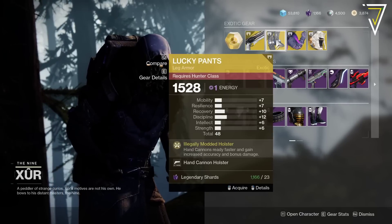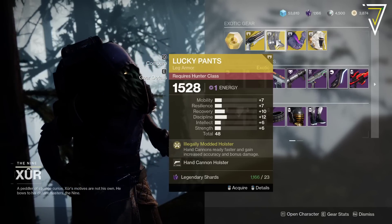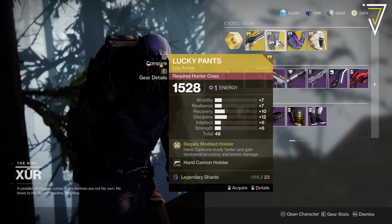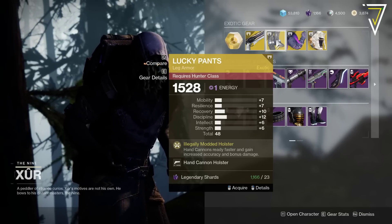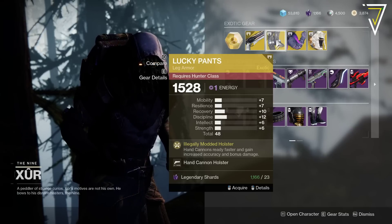For Hunters, we've got Lucky Pants with 48 — that's exceptionally low. We've got Illegally Modded Holster, so hand cannons ready faster and gain increased accuracy and bonus damage, which is really good if you pair it with something like Malfeasance. That's an awful roll though, but worth having if you haven't got it in the collection.